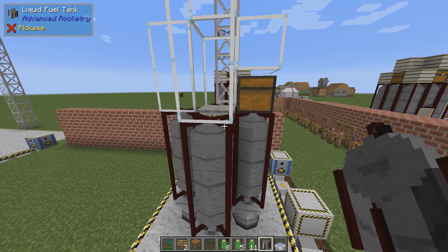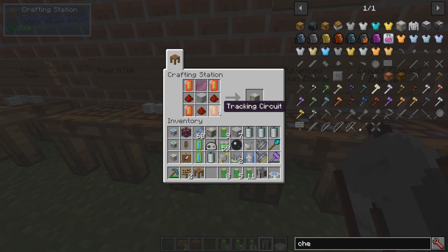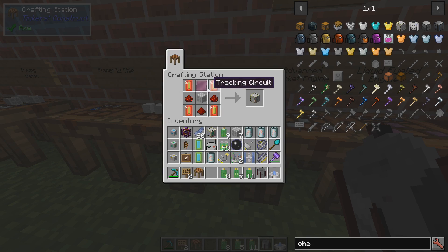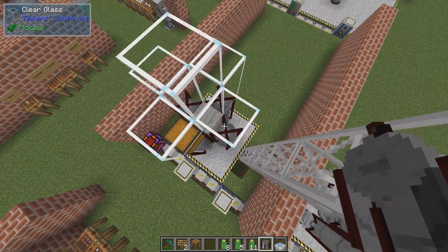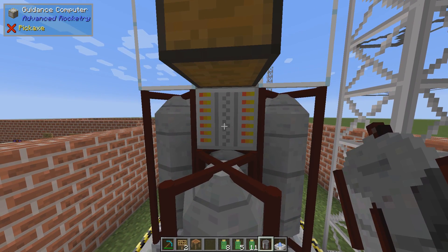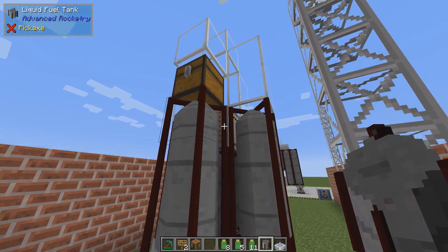After that there are basically two more things you need. First is something called a guidance computer — tracking circuits and structures made in the precision assembler. You've seen this before. You need one guidance computer, and I placed mine in the middle, but it doesn't need to be there. It has a one-slot inventory you can access now or later — it doesn't matter.